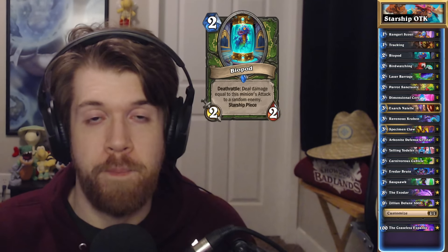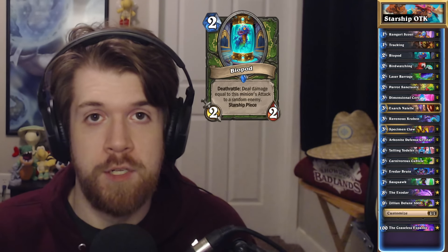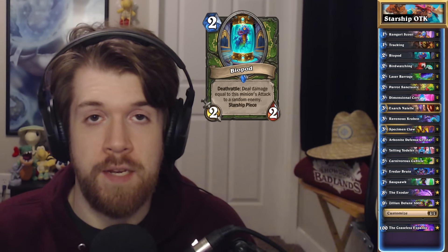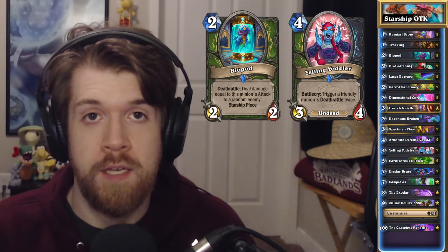Hunter Starship is built around Biopod, a 2-mana 2/2 deathrattle that deals damage equal to its attack to a random enemy. So the bigger we build the Starship, the more damage this deathrattle is going to deal. And if we hit it with Yelling Yodeler, which triggers a friendly deathrattle twice, then we can shoot two big missiles at the enemy.